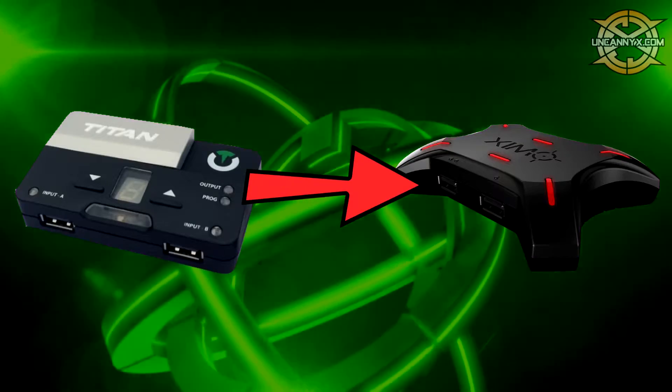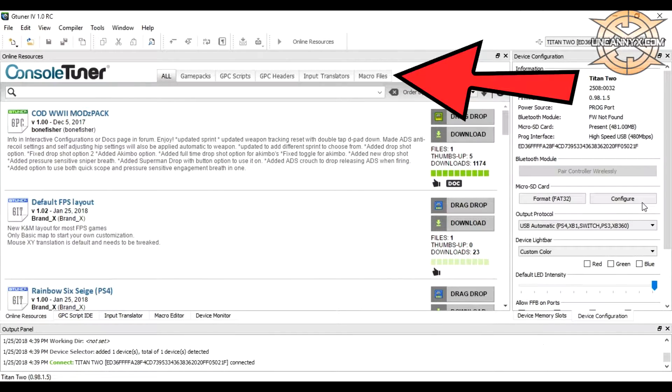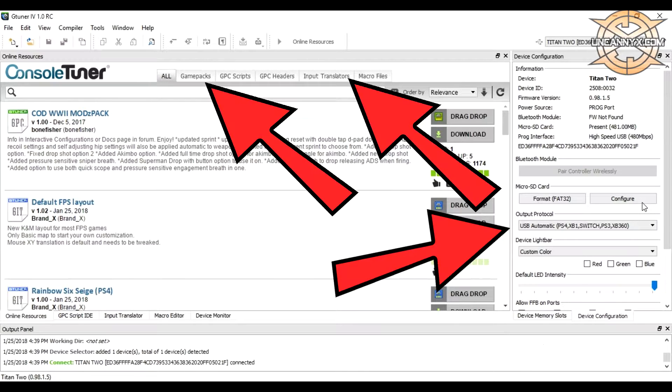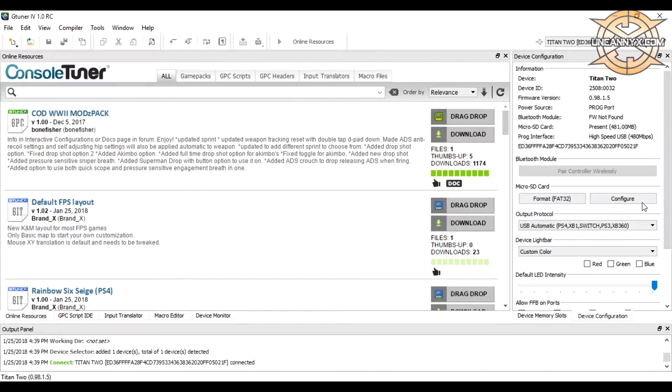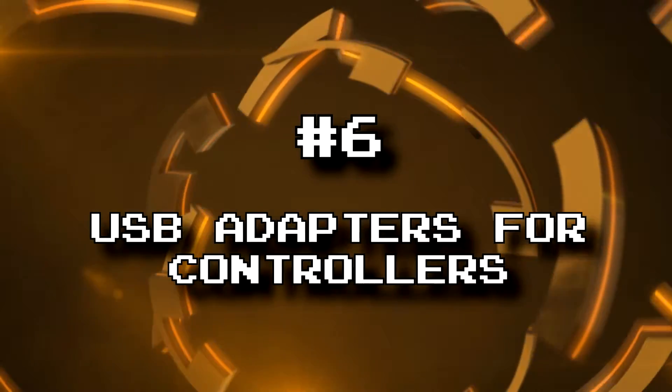Number 7: XIM4. The Titan 2 supports XIM4. You don't need a Titan 2 to use an XIM4, but if you do use them together, the Titan 2 will add many functions that you can use in conjunction with the XIM4. For example, you can add macros, scripts, and all sorts of different things. Imagine a mouse and keyboard with macros running on your console — that's exactly what you have right here.